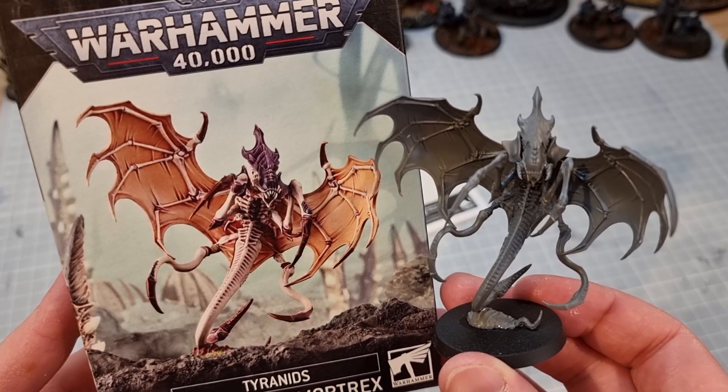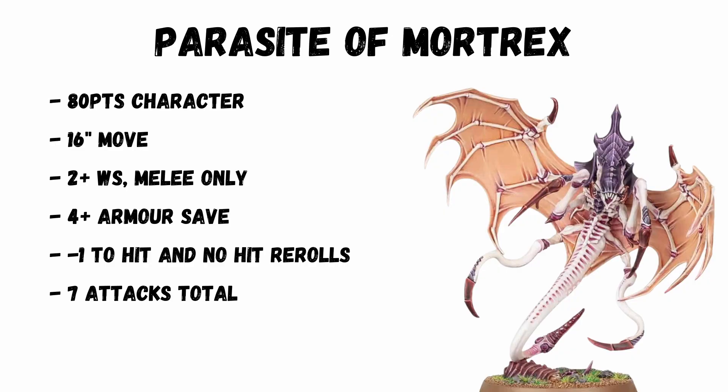Now let's look at the rules. 80 points, fast attack infantry model. It's a character but not core. Moves 16 inches so it's going to be getting everywhere causing trouble. 2+ weapon skill so it'll actually be doing something in melee as well. It only has a 4+ armor save, but it's natively minus 1 to hit and you can't reroll hits against him.